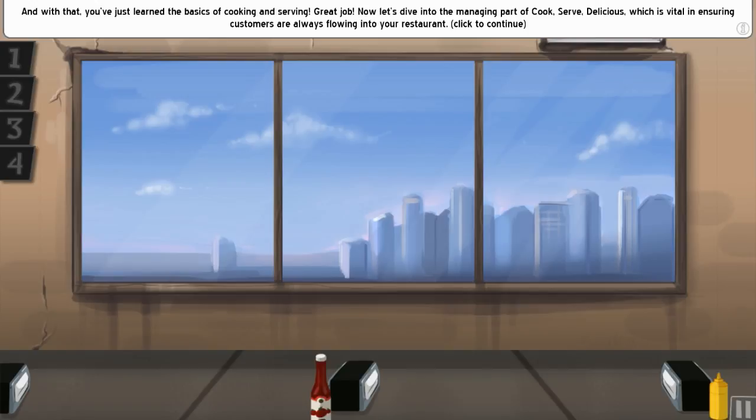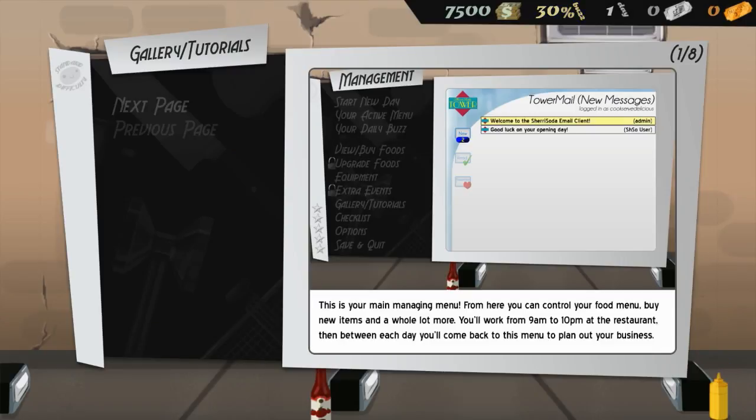Now let's dive into the managing part of Cook Serve Delicious, which is vital in ensuring customers are always flowing into your restaurant. We start with seven and a half thousand dollars. This is your main managing menu — from here you can control your food menu, buy new items, and a whole lot more. You'll work from 9am to 10pm, then between each day you'll come back to this menu to plan out your business.